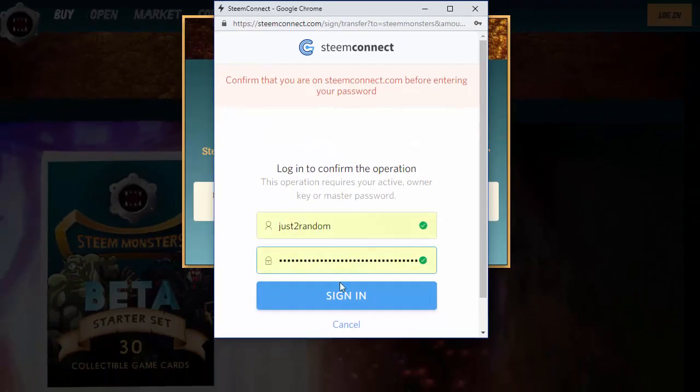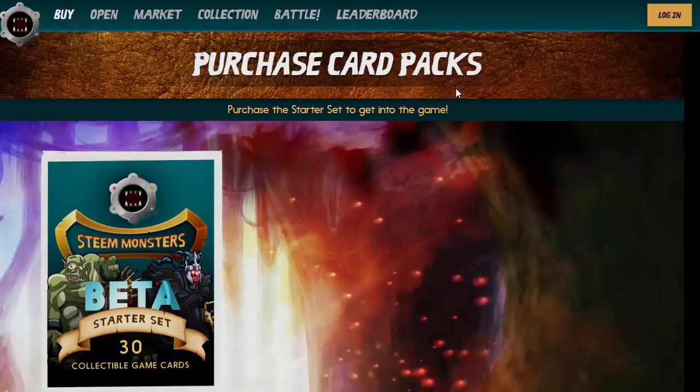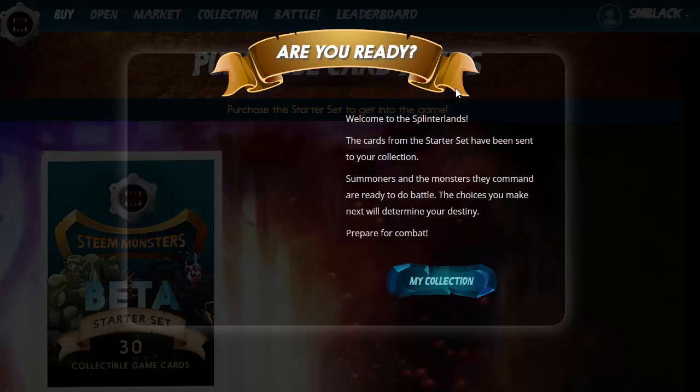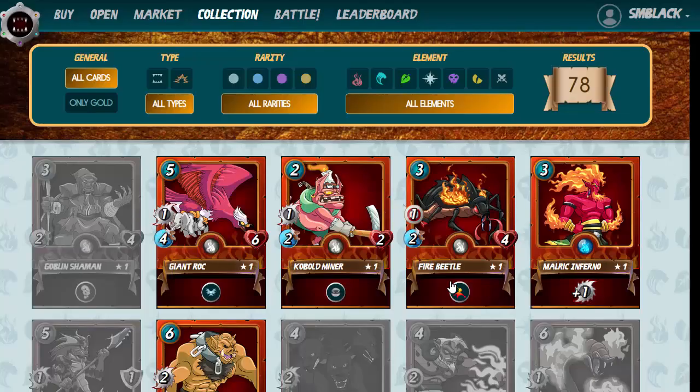I'm going to go ahead and use my account to pay — that's it. It might take a couple of minutes to confirm the transaction, but it's never really that long. There we go — I've actually created my Steam Monsters account. It wants to take you to the collection straight away, because when you join Steam Monsters you actually get 30 free cards. These free cards are going to help you earn booster packs, which in turn contain more cards. Let's have a quick look and see what we've got.